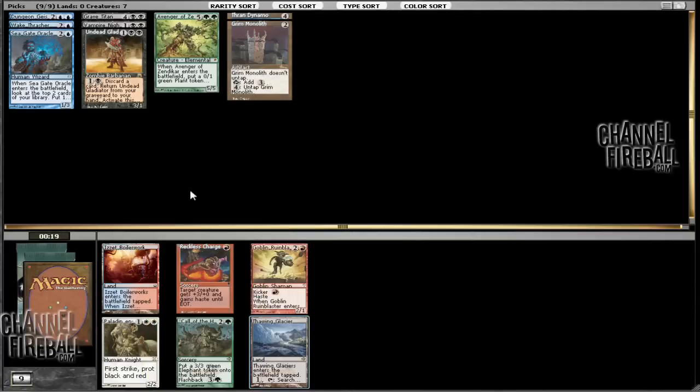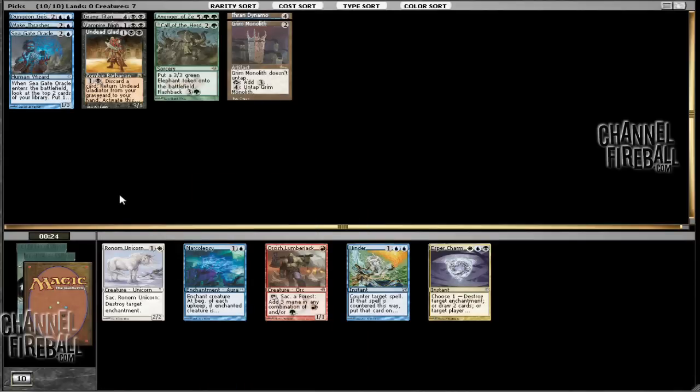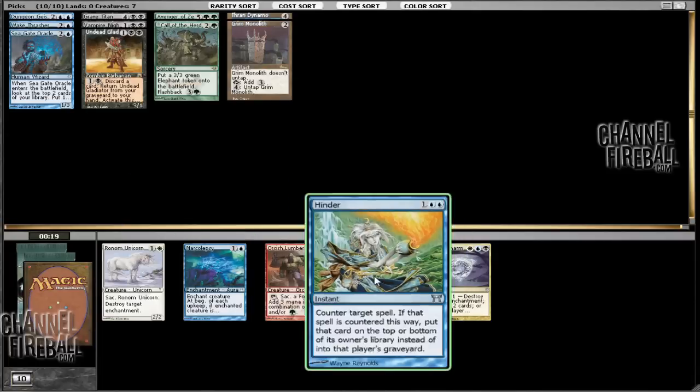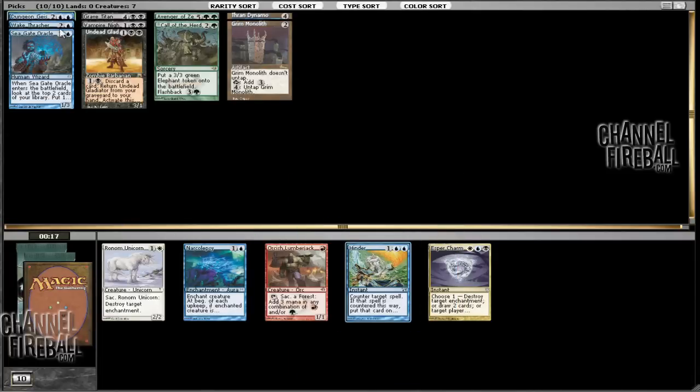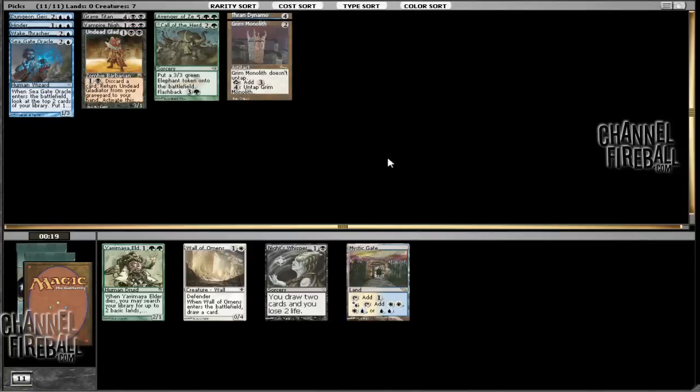We can keep our green hopes alive. Grave Titan is pretty much the only green card that I actively want to play. And Fallen Gladiator is usually pretty slow. So I think we'll just take Call of the Herd — I don't really see Fallen Gladiator as one of the cards that we're going to play, whereas it's possible that we end up playing Call of the Herd if we end up green. We've got creature removal and Hinder. I'm going to take Hinder just because we don't have any counterspells, and we have Dungeon Geists, Nighthawk, and Grave Titan — those are both pretty good at handling creatures, so we'll just take the counterspell.